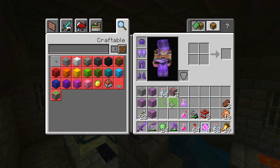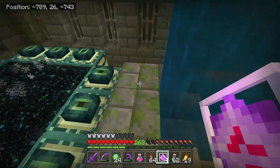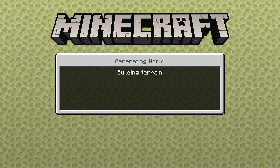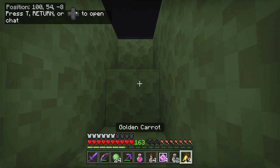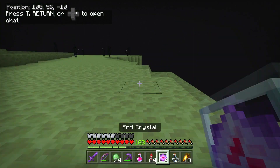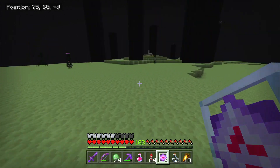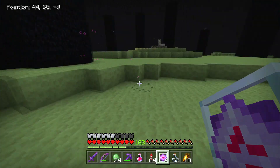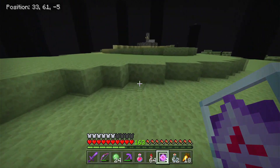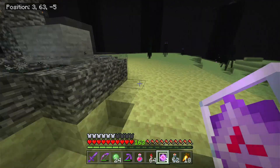I think I have everything I need to face the Ender Dragon — end crystals, a couple potions, shulker boxes to store the potions since they don't stack. I wish I had brought more food because you're going to take a lot of damage from this Ender Dragon, especially since it's incredibly overpowered compared to Java Edition. I've got firework rockets and TNT, which I'll use to blow up the crystals on the cages — it makes life a lot easier.